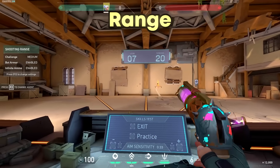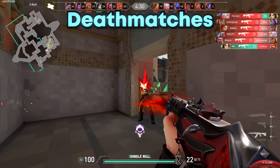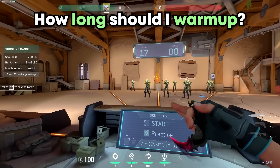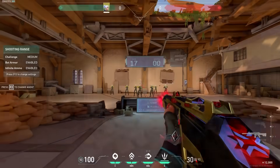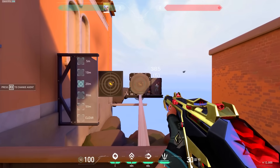This way, you practice your mechanics like flicking and micro-adjustments in the range, and then put everything together in a deathmatch as you add in movement and crosshair placement to simulate realistic gunfights. Many people ask how long they should warm up, and I personally think 30 minutes is ideal. However, it's important to adjust every day accordingly — if you're feeling confident, do less; if you feel like you're not playing well, warm up for longer.